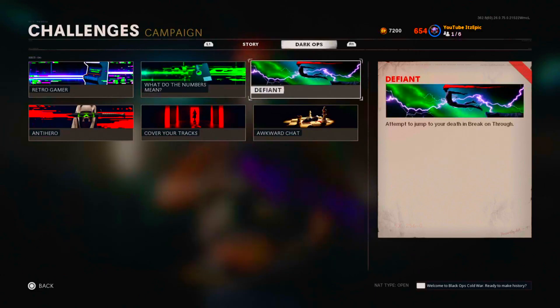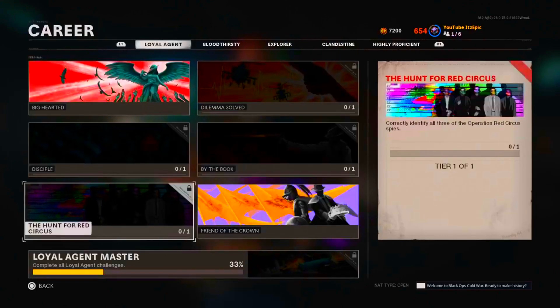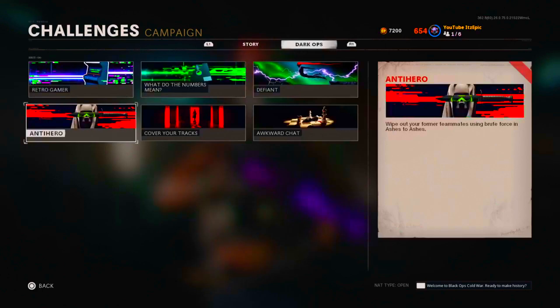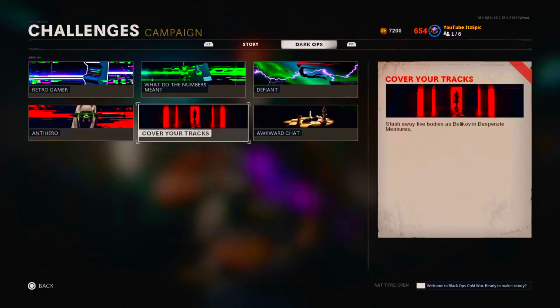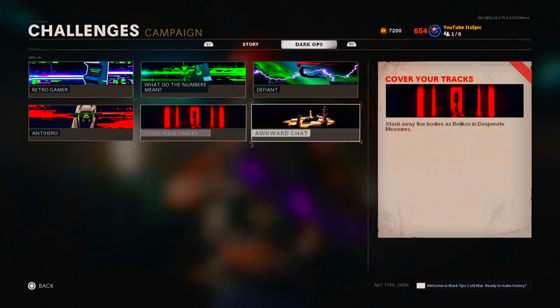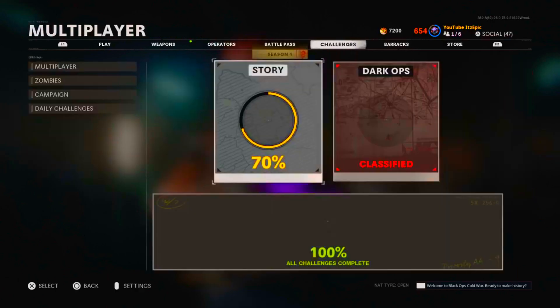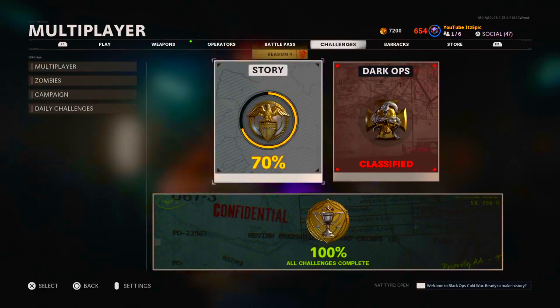Defiant is really easy — just attempt to jump to your death and break on through. I hated that mission. For Anti-Hero, you have to wipe your former squad teammates using brute force in Ashes to Ashes — basically kill Woods. For Cover Up Your Tracks, stash away five bodies in Fracture Jaw and Desperate Measures. Those two can be done in the same game. I recommend looking up videos on how to get the correct answers in the elevator chat — that's what I did. I hope this guide helped you guys get some Dark Ops you were missing.